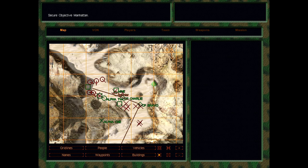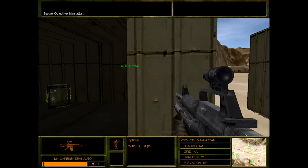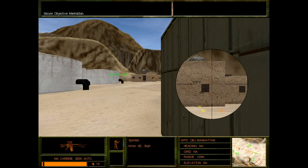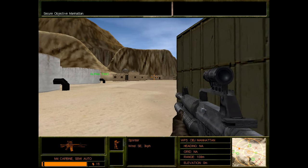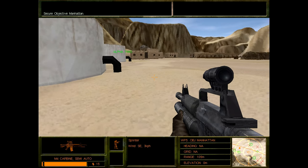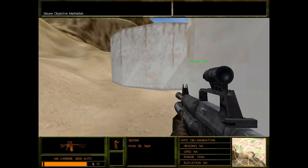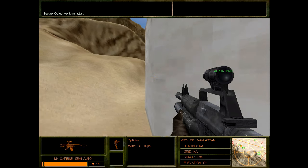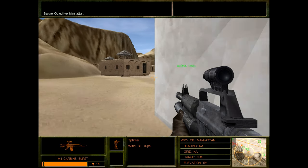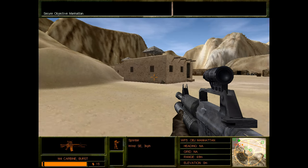I think we got a good chunk of the hostiles cleared. Doesn't look like Alpha is too keen on helping us clear the rest, so we're just going to go door to door and hide behind the big explosive fuel tanks — because you know that's always a great idea. I think we can switch to burst mode now; I'm definitely not worried about ammo.